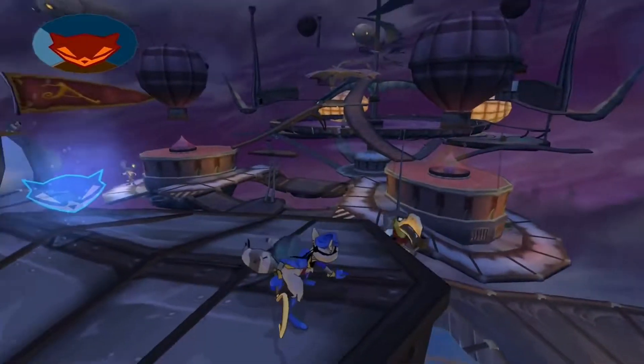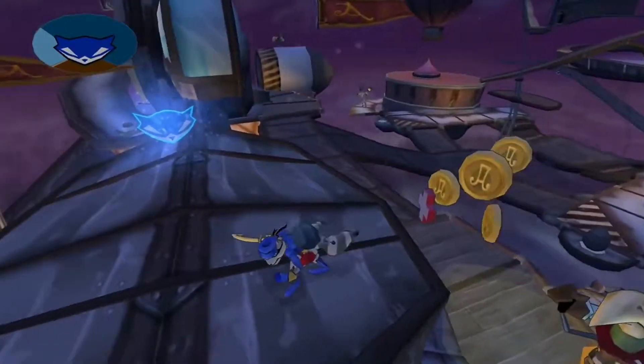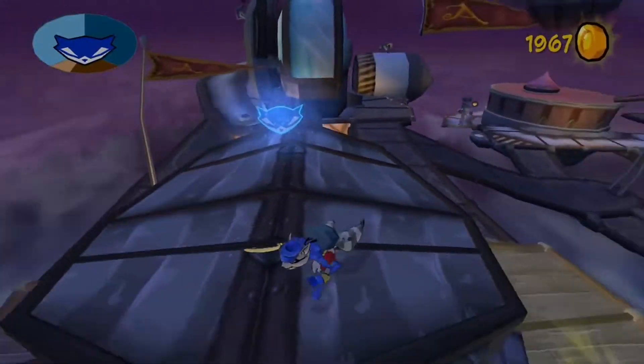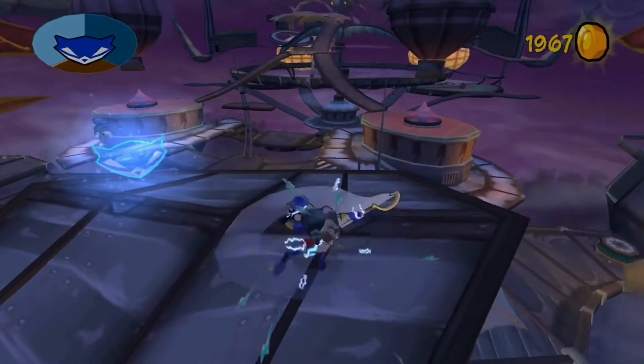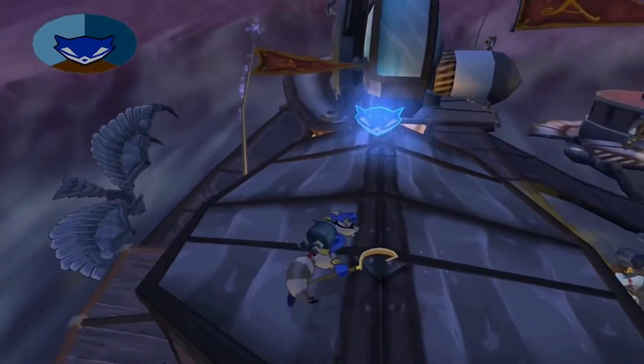Hello everyone and welcome back to another episode of Sly 2. In the previous episode, we shut down the last few engines, got the last few clues, got our new shadow power — which I'm pressing the wrong buttons for — but we have it. We don't have any stamina to show it off, but we got that.